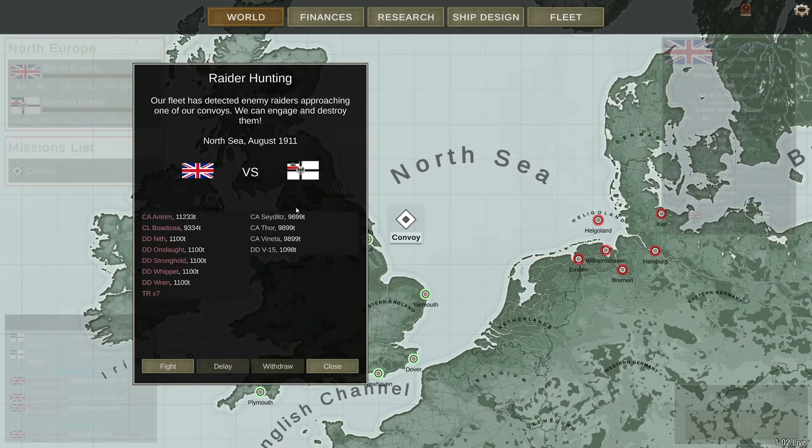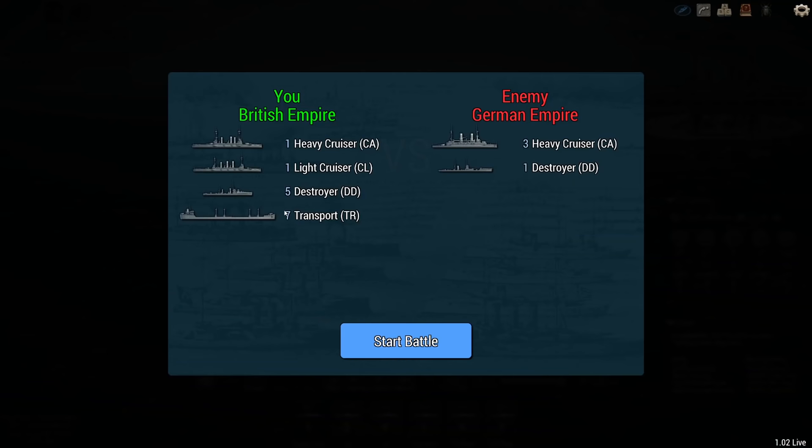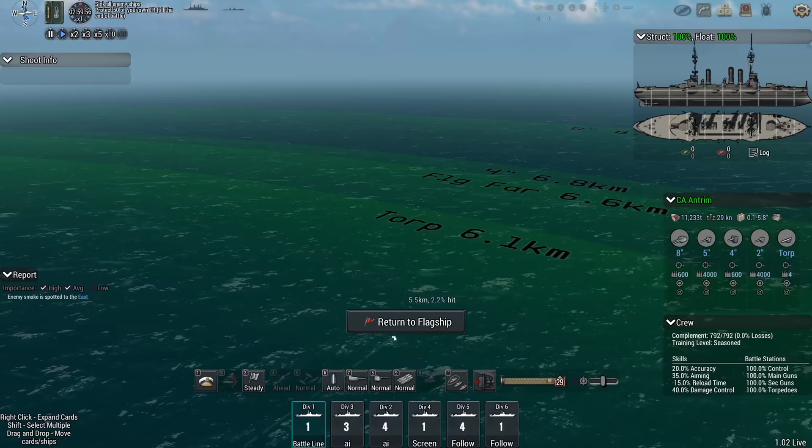Convoy — our fleet has detected enemy raiders approaching one of our convoys. We can engage and destroy them. Let's — because we've got a whole bunch of destroyers here, a light cruiser, and the terrible Antrim. But with my destroyers, I might be able to punch a hole in the Scythleets and the Thor and potentially these other two. I don't mind taking the German Navy apart two ships at a time.